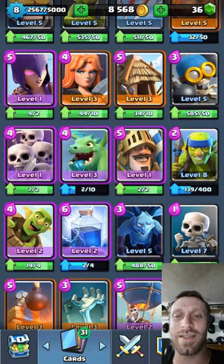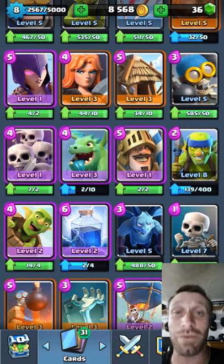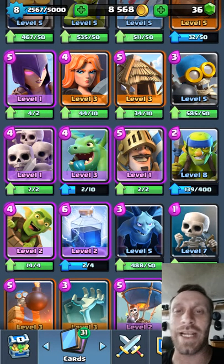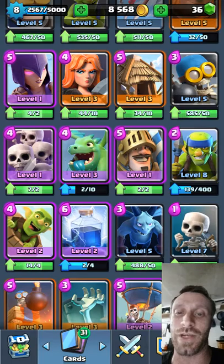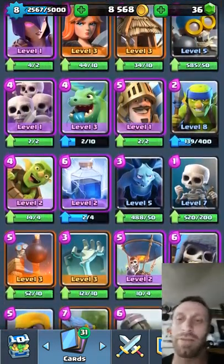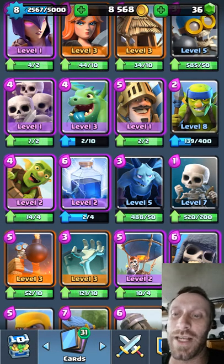We already went over the Prince — he gets countered with the Giant. You can also counter him by throwing in the Cannon: put Archers or Spear Gobs behind the Cannon, that Prince is going to go down, and it's pretty much an even Elixir trade. Goblin Barrel — throw some Arrows or a Fireball at it and it'll take it down. I don't like that card.